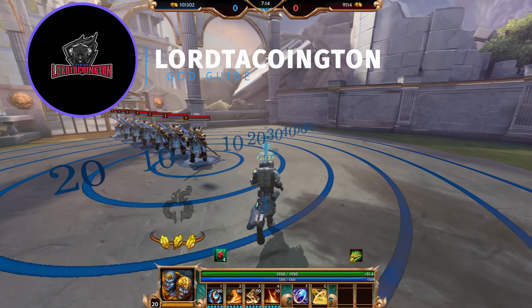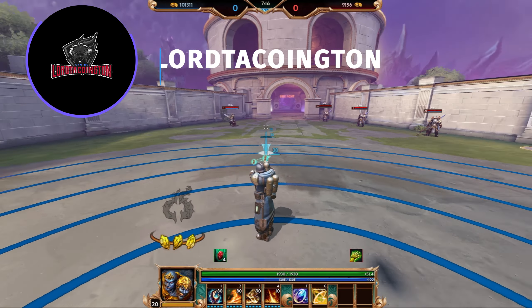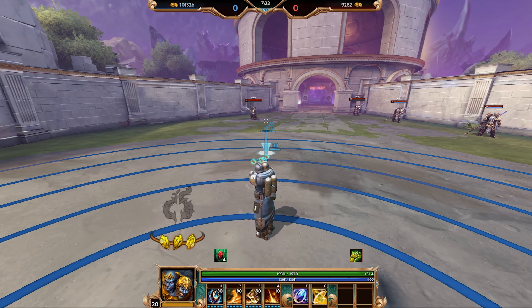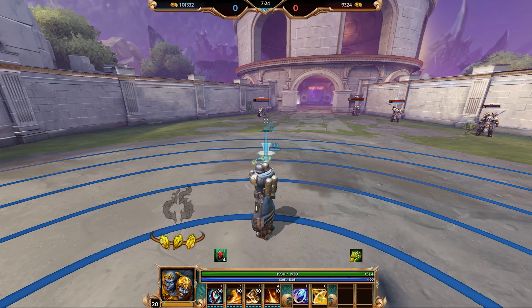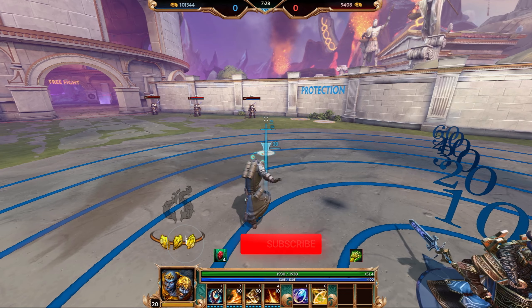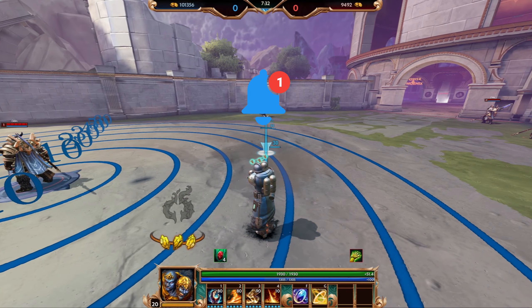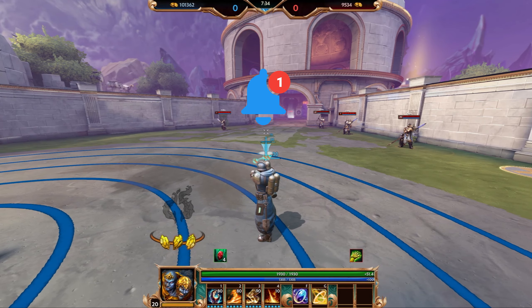Welcome to the comprehensive guide to Agni the God of Fire. We're going to be going over his passive and all of his abilities in detail — exactly what they do, what they provide, cooldowns, damage, and so on. I'll also be going over combos, do's and don'ts, and all that lovely stuff, so just hang in there and enjoy the video.